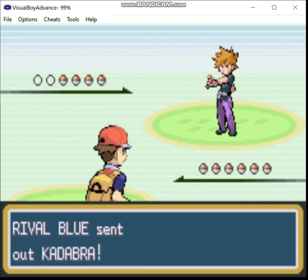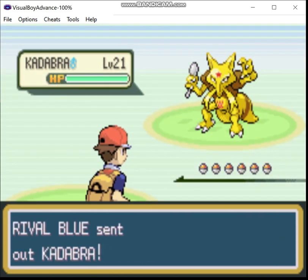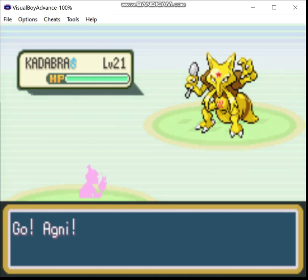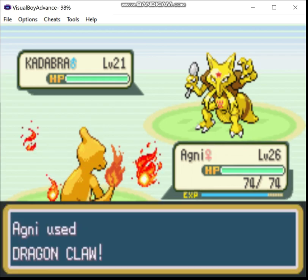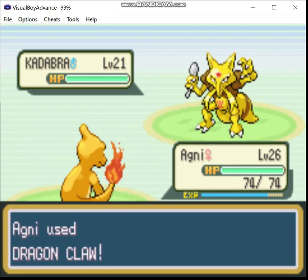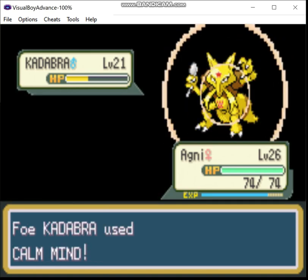By the way, during some off-screen level grinding, I found that there are wild Pokemon up to level 25 to the west of Cerulean City. So that's not very encouraging. We'll use Dragon Claw - that is my most powerful attack, plus I've got a Dragon Fang on it.